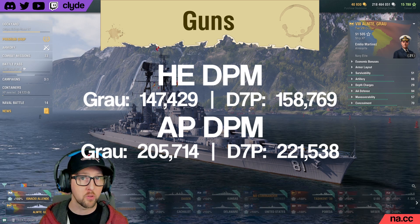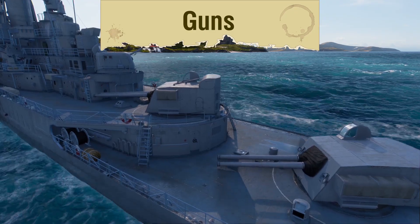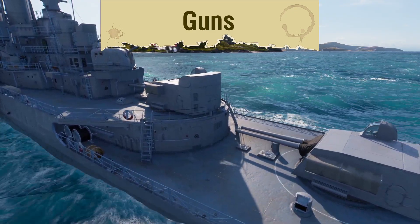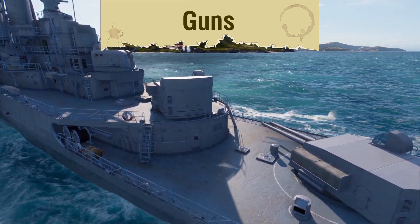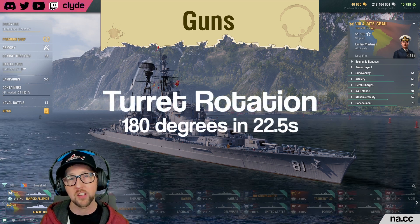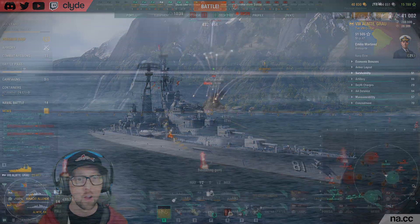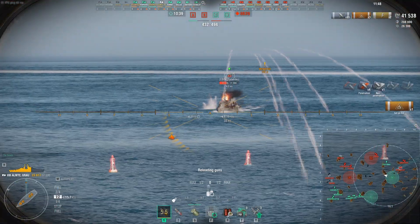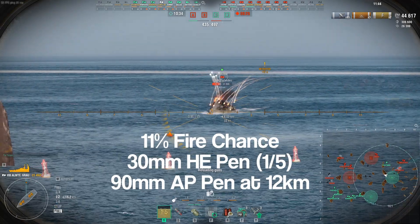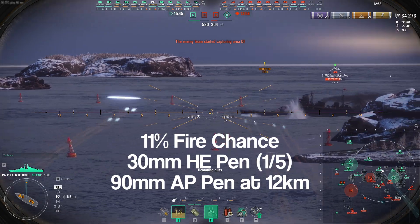On both Grau and D7P, both of the rear turrets can rotate 360 degrees. This allows you to maneuver the ship more freely with only a minimal loss of DPM, as the guns can turn the shortest distance to get right back on target. The gun rotation is a relatively slow 22 and a half seconds, but you can improve that slightly with some commander skills. The fire chance is very healthy at 11% before adding any signals or commander skills, and the AP does really good work on broadside cruisers, so don't sleep on that either.